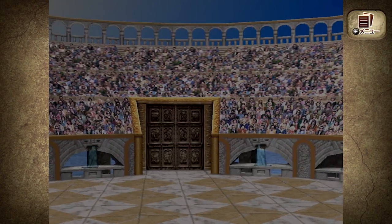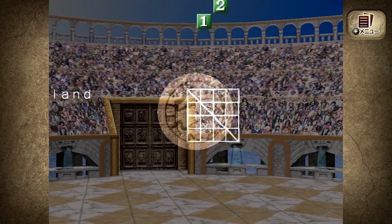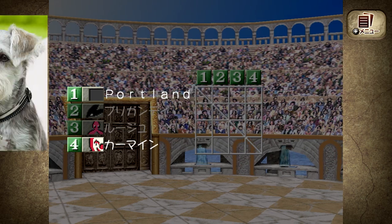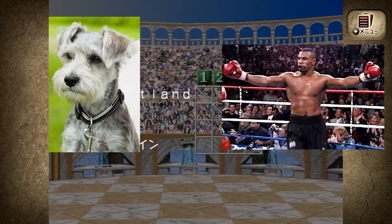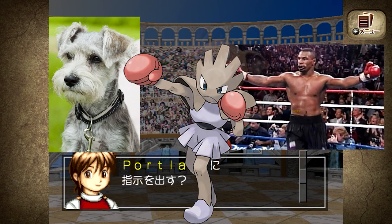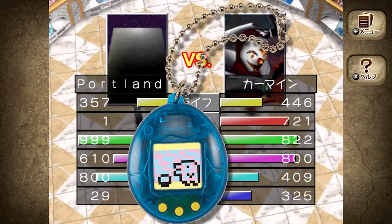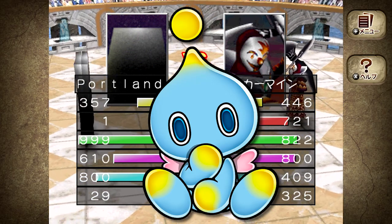Monster Rancher 2, and the series in general, is known for its sim-like mechanics and its hidden systems. The design philosophy of this game is much more akin to raising a pet or coaching a boxer than it is to other, more popular monster raising games that it's commonly compared to. It's like an insanely complicated Tamagotchi, or an absurd version of Chao Garden, if you've played that.